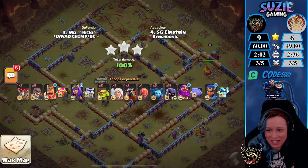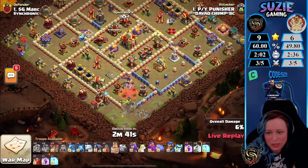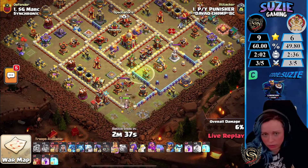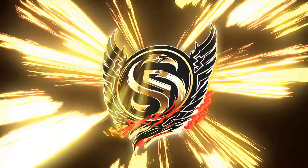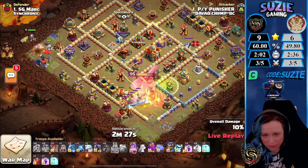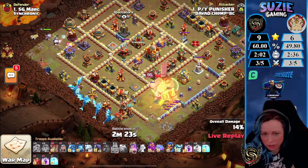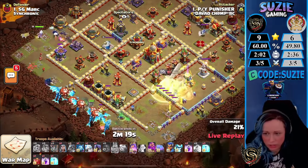We have Punisher — not an E-Dragon hit. So Synchronic is not just dominant on offense but also not letting this team hit any three-stars. Now we're deploying the Siege by Wrap for the funnel, bringing the Jump for the King so he can reach some of the defenses.